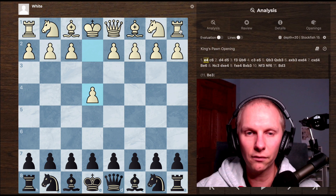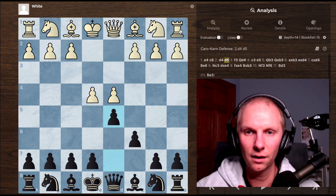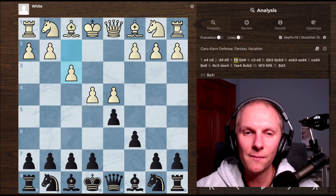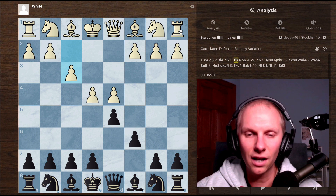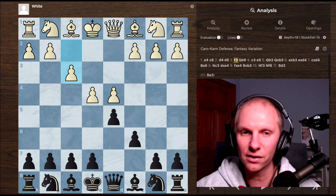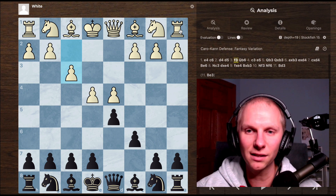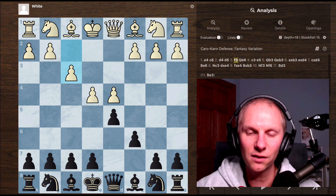He starts the game out with E4. I've been really studying my Caro-Kann repertoire lately, so I was happy to see that — get a standard Caro-Kann setup. But then he plays F3, the fantasy variation. These are not lines that I have looked at very closely at all within the past 5 or 6 months, and so I kind of got burned by being a little bit lazy because I just rarely see these variations.